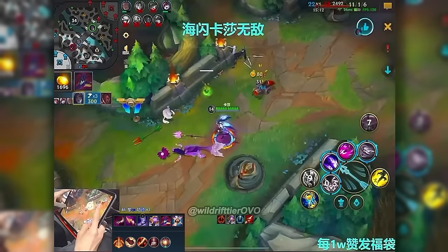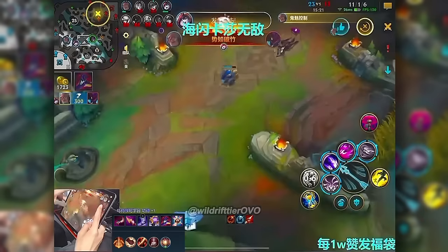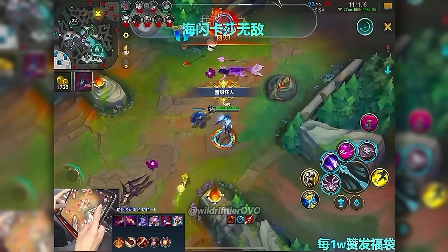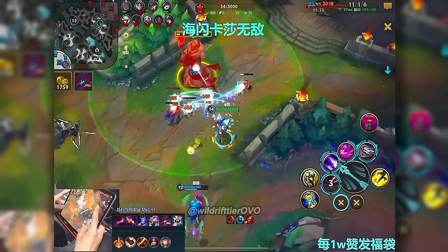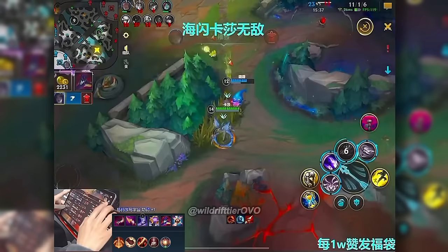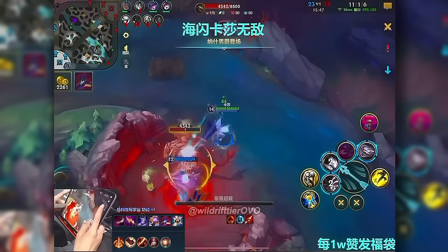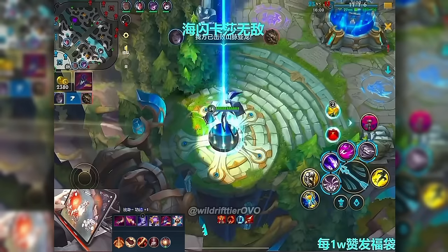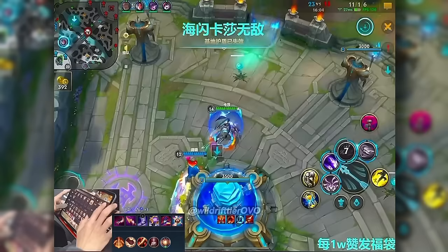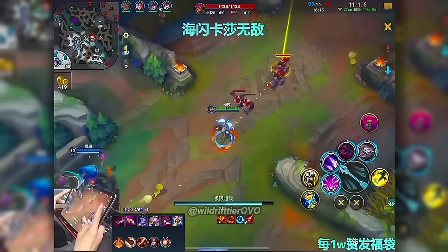Look at this all-in mid lane for no reason — this fight just starts. Fizz ultimate hits Lulu, nothing happens. Fizz survives on low HP, dies to the last auto attack. Camille jumps in and dies instantly. What was this fight even for? Nothing was happening. This fight was completely purposeless — if the enemy team just waited until somebody showed on the bottom side of the map they could have done whatever they wanted. But the massive minion wave on the bottom side was completely left alone and will now be picked up and turned into billions of gold. Such easy decisions you can always make by just checking your side lanes — 30 to 45 seconds into the future.